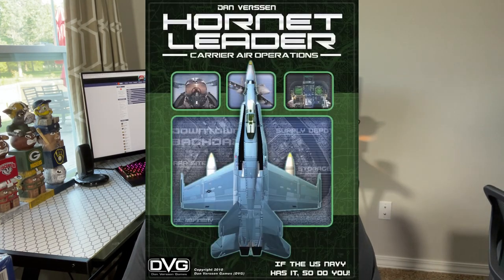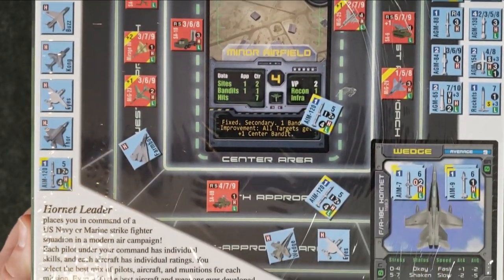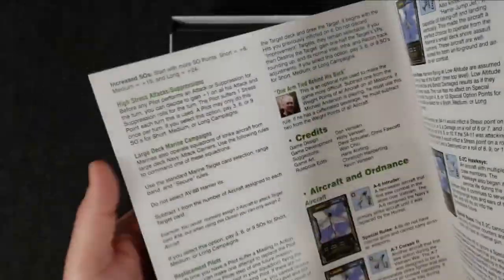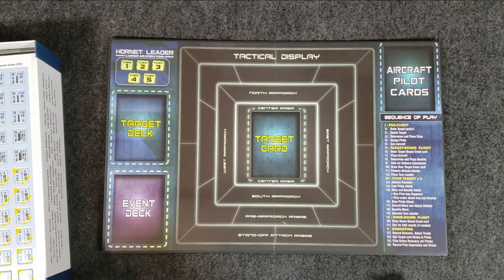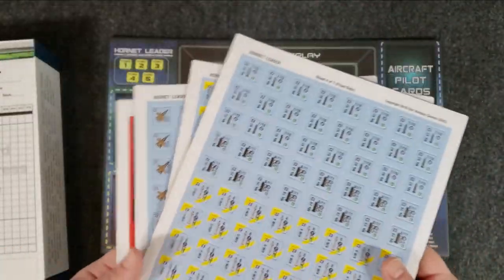The first game on my list is Hornet Leader. Hornet Leader is designed by Dan Verson and published by DVG. The game places you in command of the pilots and aircraft of a squadron of U.S. Navy strike aircraft in hostile campaigns around the world. What I love about Hornet Leader is the amount of gameplay you get in one box — it has a ton of replayability. You pick a campaign, and depending on that campaign, it dictates what aircraft, equipment, and munitions you can have, because all of them are set in different times in history.